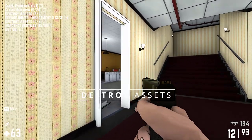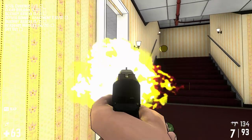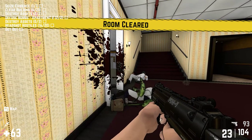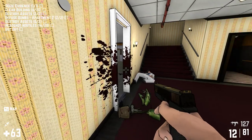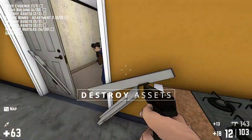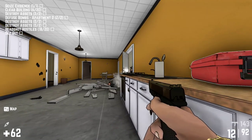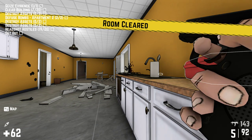Destroy assets — no problem. Where are you? So far so good. Got a lot to clear, lots of work. The stairs are available for going up. Destroy assets, here we go. I should go get him. Need those headshots — what do I need? One more headshot.